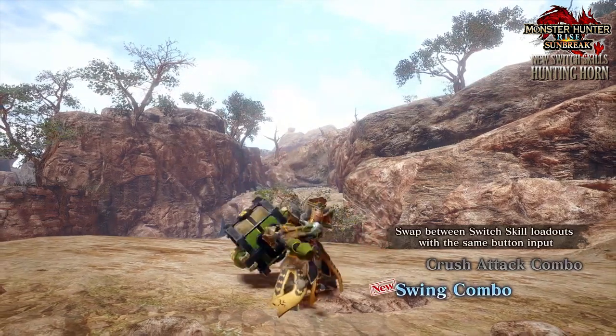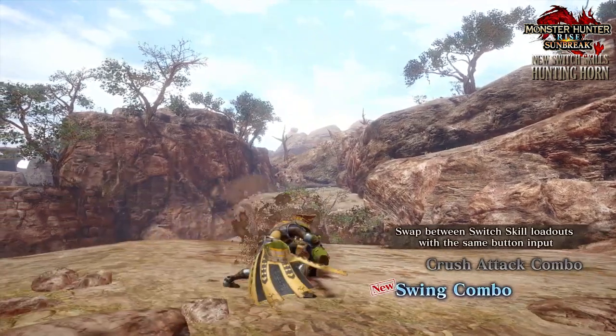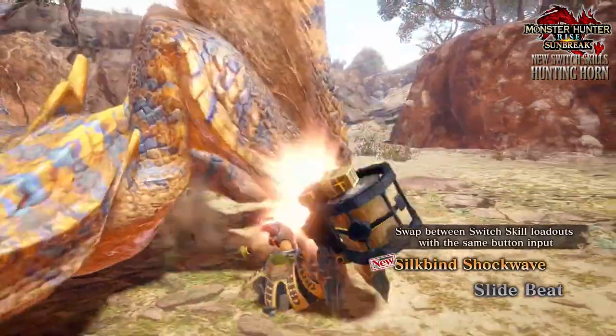It looks like the Swing Combo can be chained with other hunting horn moves as well, providing long combos with some mobility — which normally hunting horn moves lack, as they are quite static unless they utilize wire bugs. This should help alleviate that.